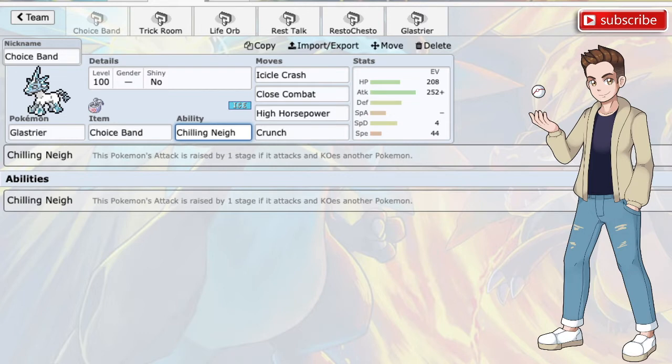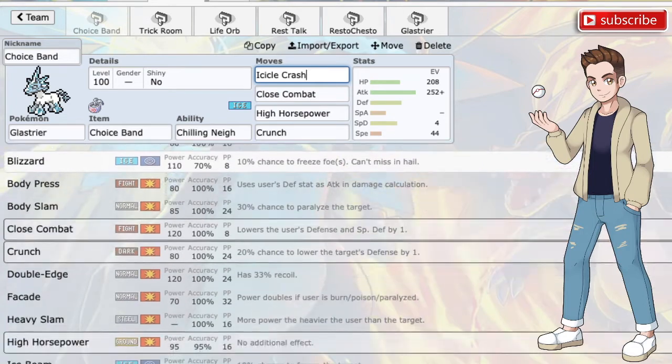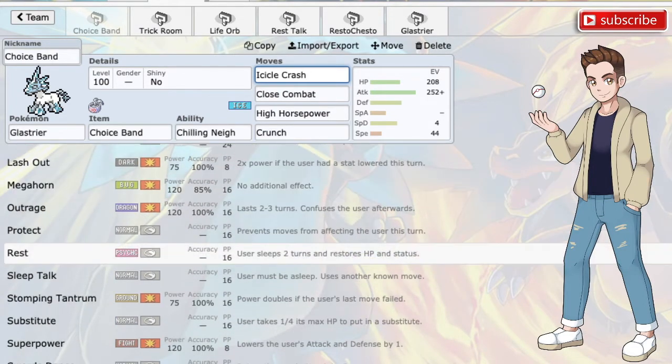Now let's talk about some of its coverage options, including the moves it does and does not get. Obviously the big ones are its STAB Ice attacks: Icicle Crash, Icicle Spear, and Avalanche are the only three physical Ice attacks it gets. But it also has tons of other great coverage options: Close Combat, High Horsepower, Crunch, Body Press, Heavy Slam, Lash Out, Megahorn, Outrage, and Stomping Tantrum.